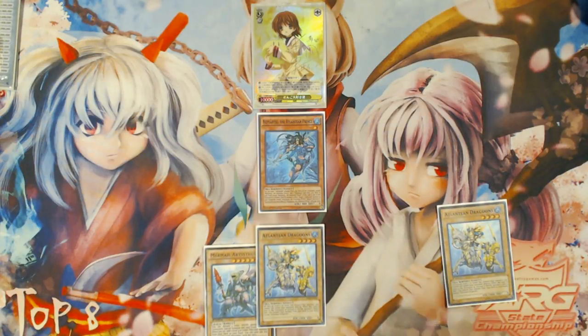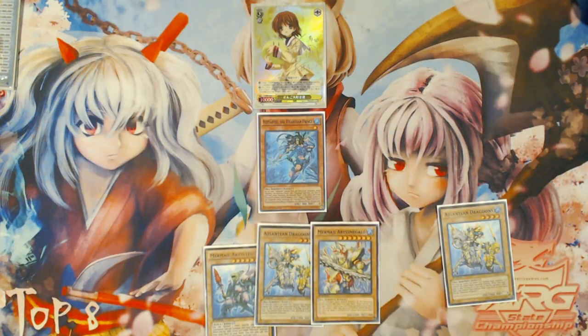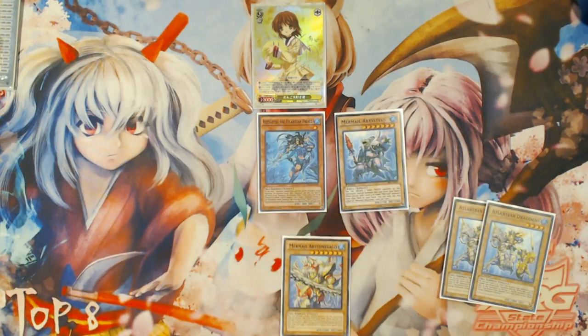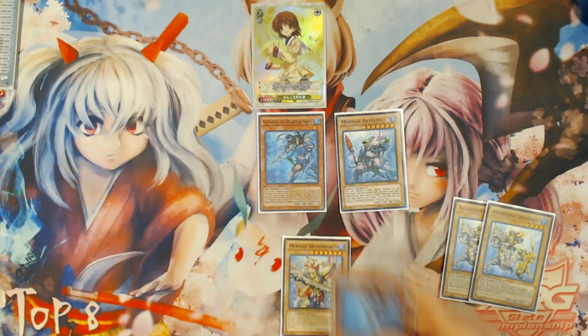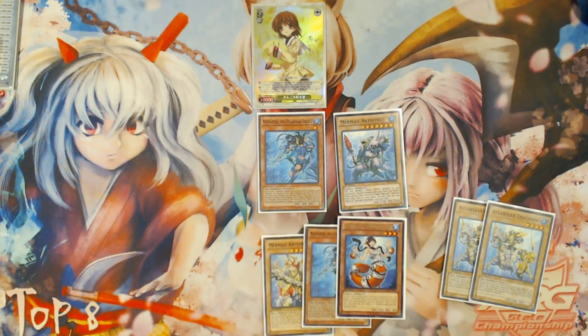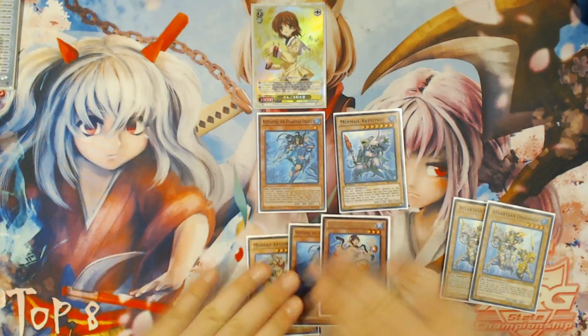Then Dragoons in the Grave will trigger, adding your Mermail Abyss Megalo to your hand. From here, you're going to activate Teus' effect, discarding Dragoons to summon it, and then Dragoons will trigger, searching another copy of Nepthibius the Atlantean Prince, and Teus will trigger, searching your Mermail Abyss Gunned.